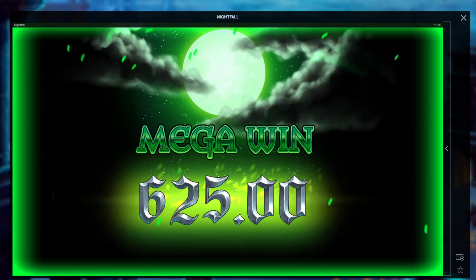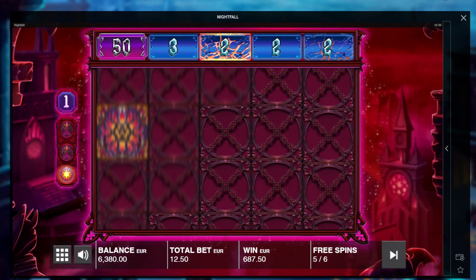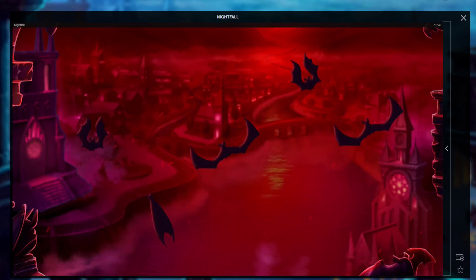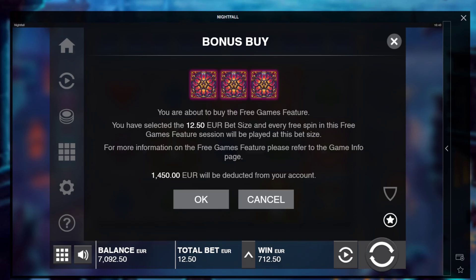That'll pay 625. Good one. I only have one spin, right? It's not good enough. Last one. No re-trigger again, man — it's so rare to see the re-trigger. One more bonus buy here on Nightfall. Balance is dropping as fast as the night — that was a Ripperoni. Nightfall ripping us. 1,450.